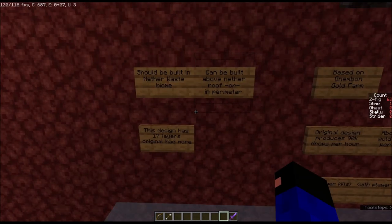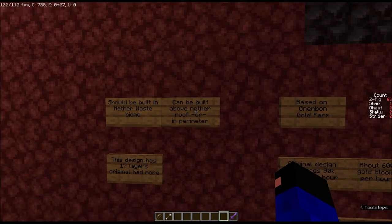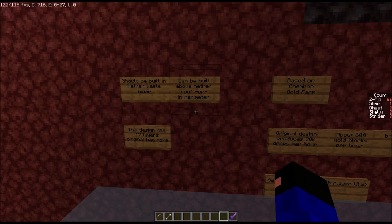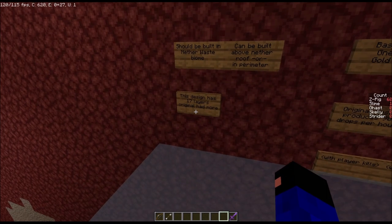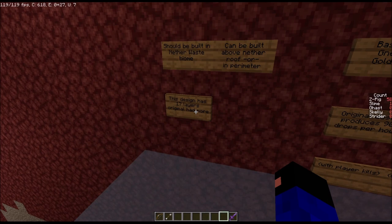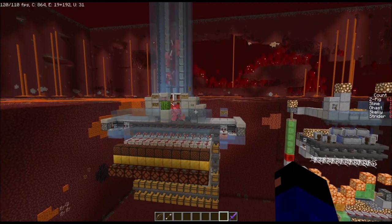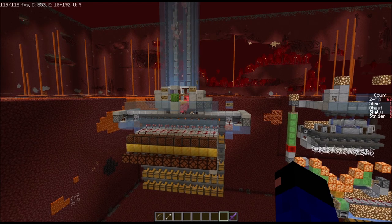This gold farm needs to be built in a nether waste biome — it's the biome that has by far the most zombified piglin spawns. This farm can be built above the nether roof, or you can build a perimeter and eliminate all spawnable space within a 128-block radius. I used 17 layers; the original Nenbomb design had 19, but that's a reasonable compromise since the number of zombified piglins in the world is pretty consistently around 60 or more.